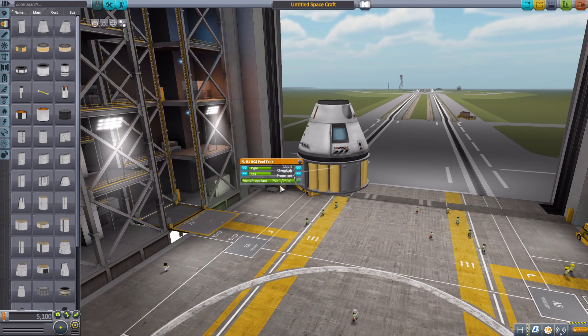You have simple containers, such as RCS fuel tanks, that are only designed to hold a singular resource. So in here it's 750 monopropellant, and that is basically all it's meant to do. If we change the resource in this container, it can only ever hold one resource — whether it's liquid fuel, ore, or xenon gas, it doesn't matter. It will only be able to hold one resource.